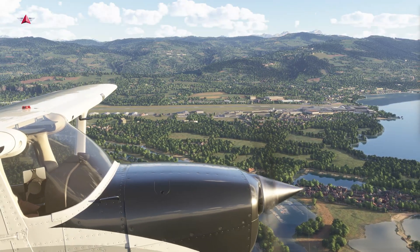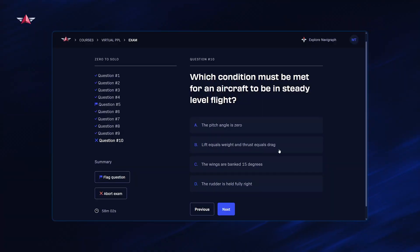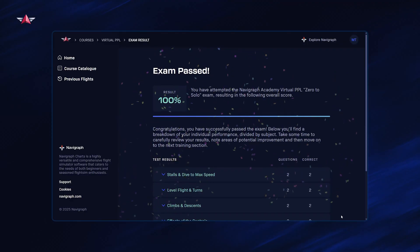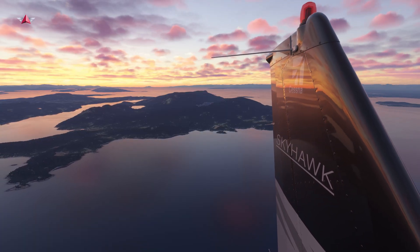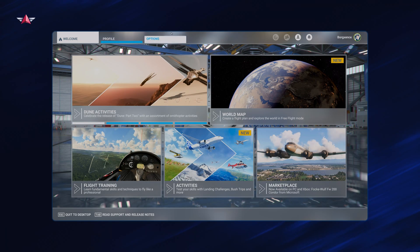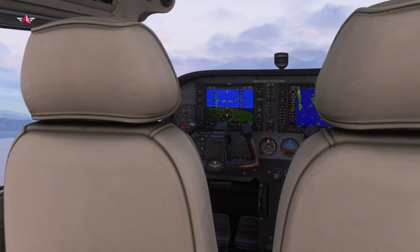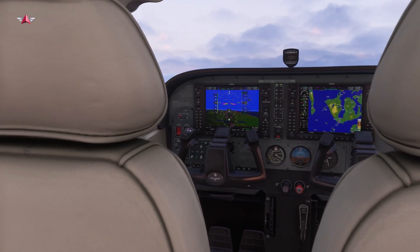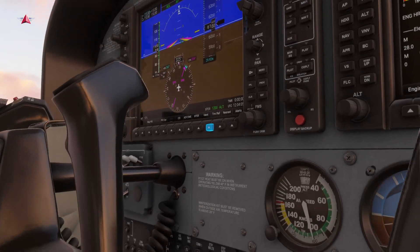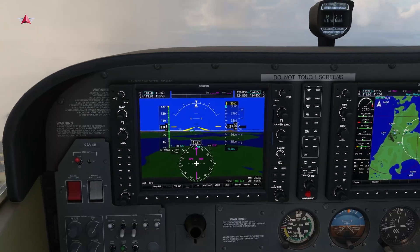The end goal of this course is to attain the skill set required to earn your very own VPPL — a virtual private pilot's license. We will use the iconic Cessna 172, one of the greatest training aircraft ever produced. For this course, we're going to use Microsoft Flight Simulator. In it, you'll find the Cessna 172 fitted with the G1000 avionics suite, which is available in all game release versions. This means you can jump straight into your flight training with us.